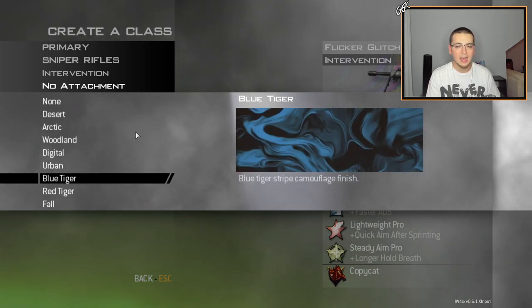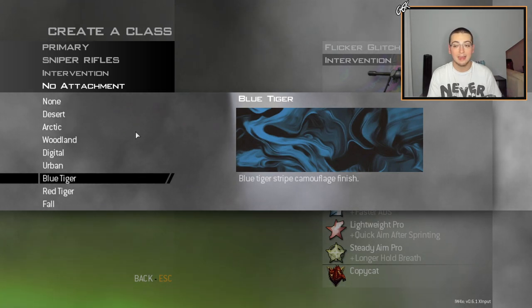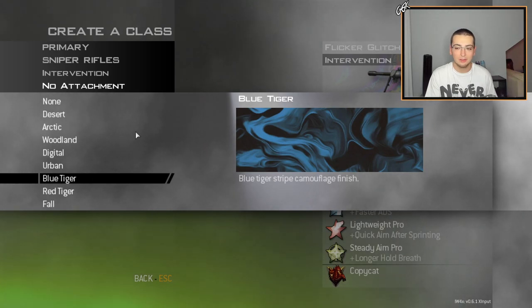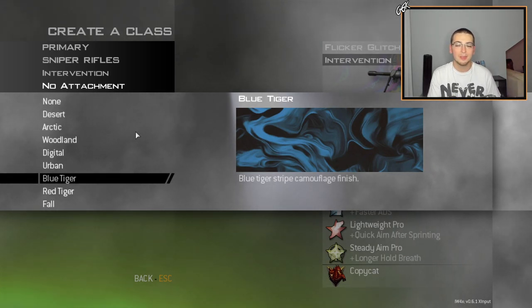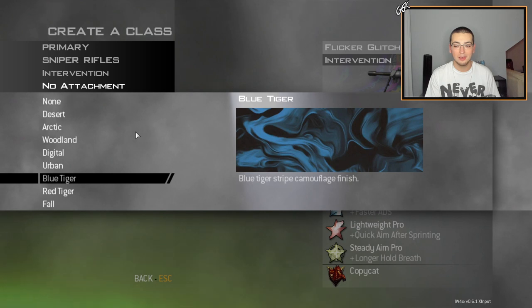Moving on, we got this blue tiger one. This one is honestly so unlucky for me — I just can't hit any good trickshots with it unfortunately. I really do like how it looks, but I'm just unlucky with it. I noticed not a lot of people use blue tiger on IW4X. I barely ever see anyone hit with this blue smokey or wave one, but I fuck with it a lot. Here are the shots that we did hit with it.